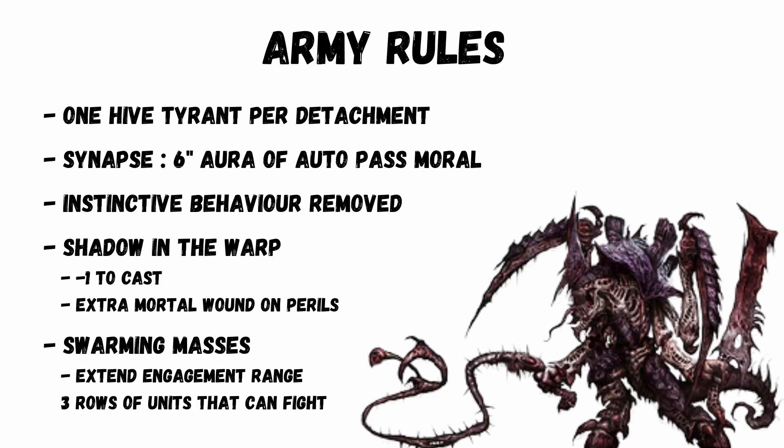Some army rules: you get one Hive Tyrant per detachment. Synapse is now a 6-inch aura for an auto passive morale. Instinctive Behaviour is being removed. Shadowing the Warp is still a thing for minus ones to cast, but you get an extra mortal wound on perils. And Swarming Master's ability extends the engagement range for hordes, mainly giving them 3 rows of units when they fight rather than 2.